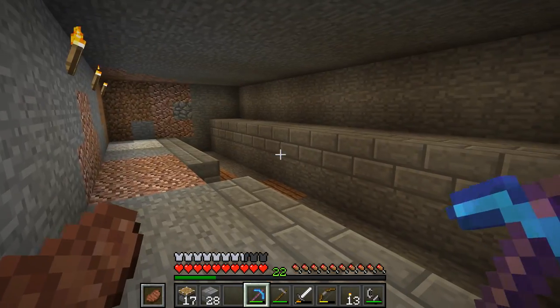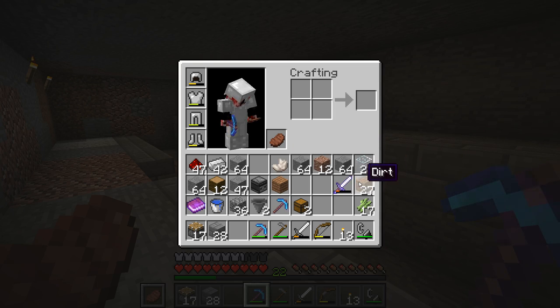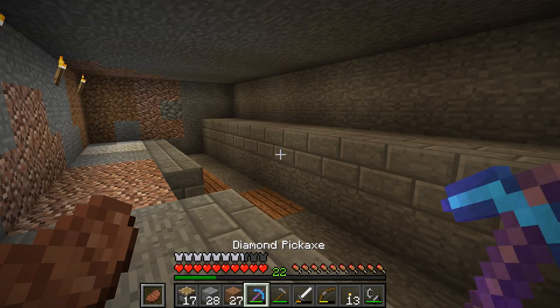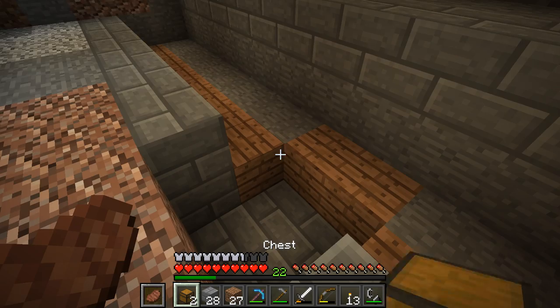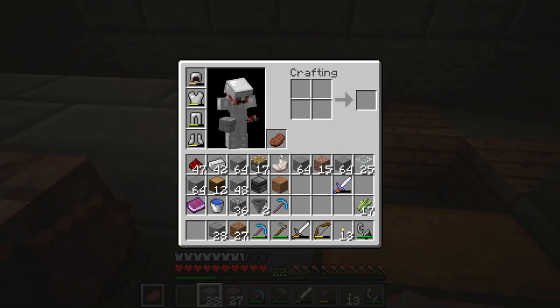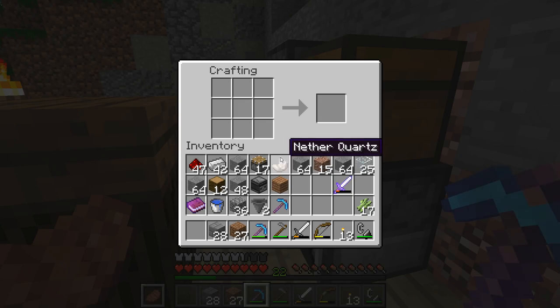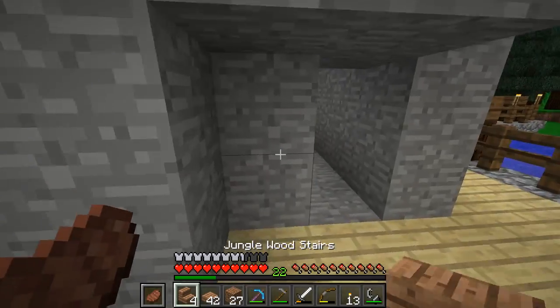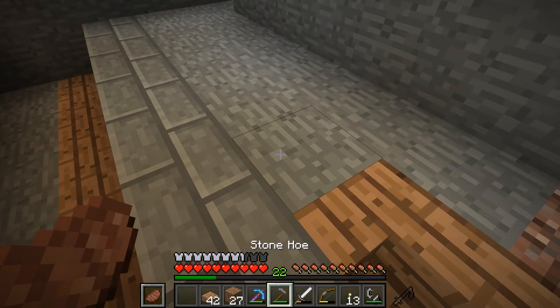If I've done my calculations correctly, I believe this is going to be the correct size room for the sugarcane plantation. I've already started decorating some parts of it. We have the collection system going — the chests are going down there, and we're going to make a little staircase down to it. Should we just use jungle wood to match up? Let's do a little bit of this and mix some into slabs to get the floor going.